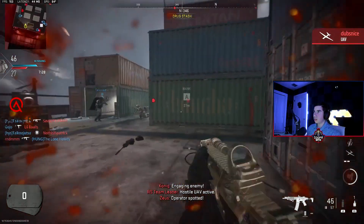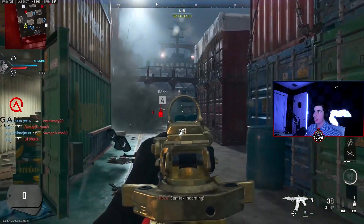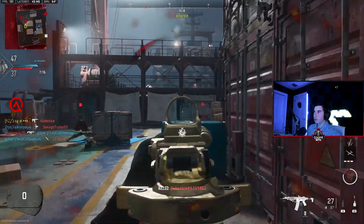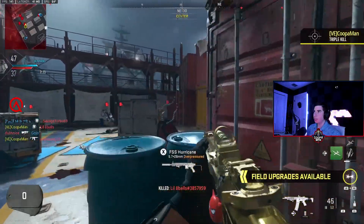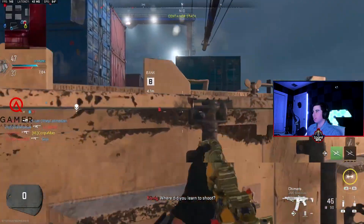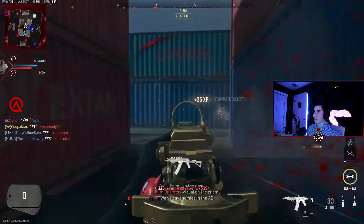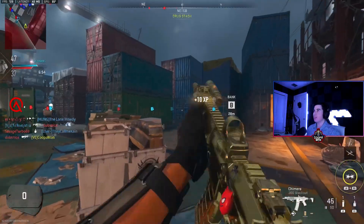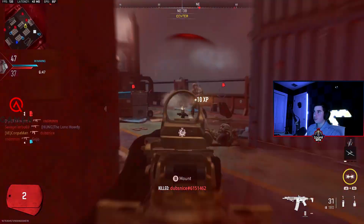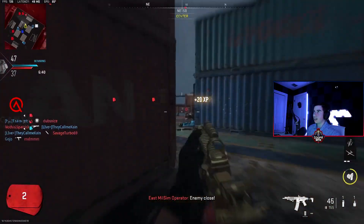I'm running flashes right now — I stopped using stuns. I was using the gas earlier and honestly it's not that bad. You basically block off the objective — just throw it on there and they can't push it because it slows them down and messes with their aim. The shock sticks are really nice on Shipment too, but the gas is so fun to throw out just to trigger people.